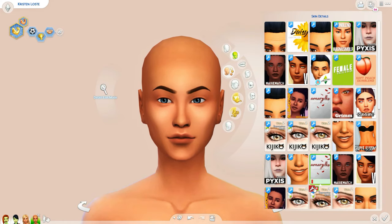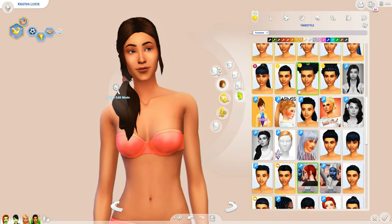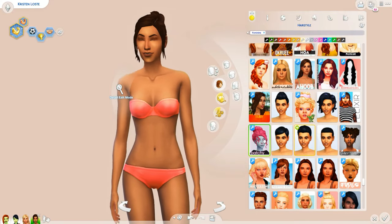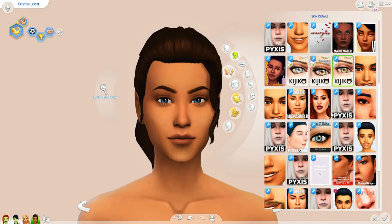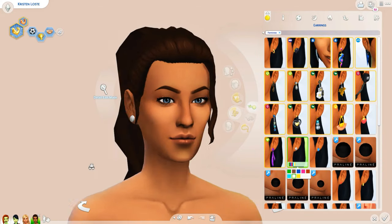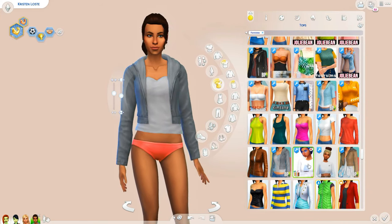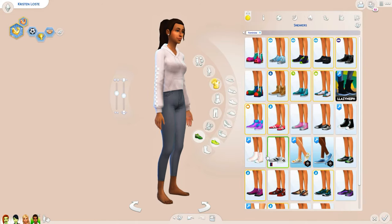Here is the last roommate, Kristen Loste. She had more of a biography that let me get inside her personality. Apparently she wants to be a superstar athlete and her biography mentions that Strangetown is just one of many stops on her track to professionalism — she's here for a good time, not a long time. I definitely imagine her being very sporty, so I tried to mimic that in her hairstyles and outfits, and I gave her the Athletic and Ambitious traits.